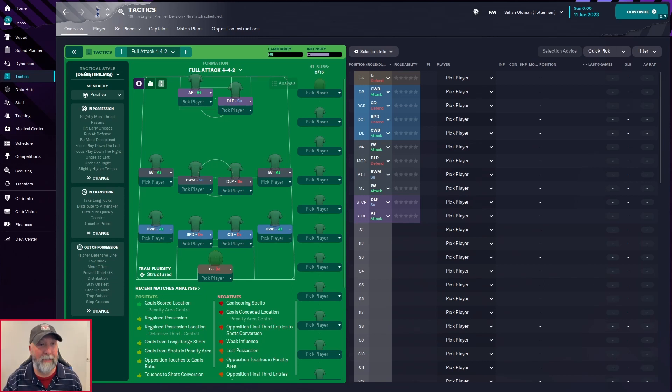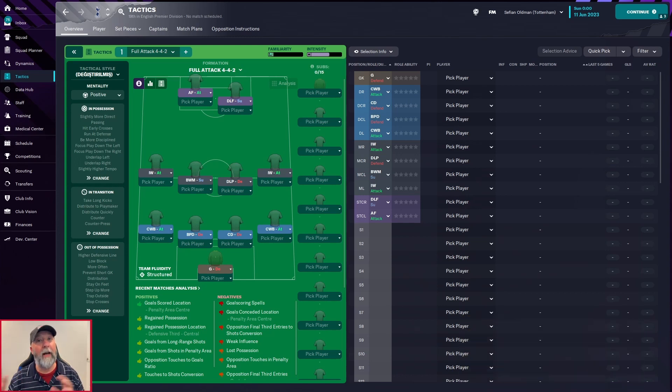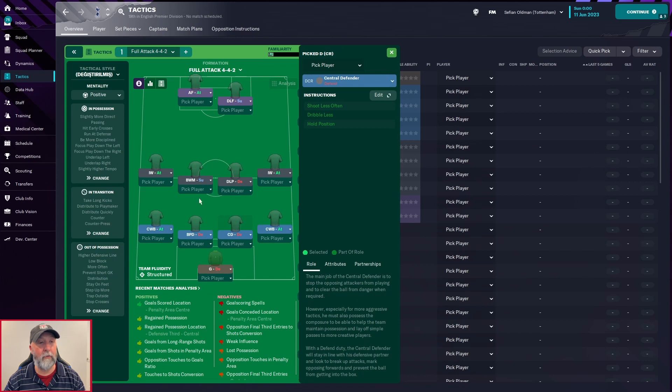We'll see what actually happens with our three teams in just a minute. It's a standard 442 formation with a positive mentality — you have a bunch of attacking players, so this could go really well or really horribly. We start out with a goalkeeper on defend, complete wing backs in attack on both left and right, a ball-playing defender in defend on the left, and a central defender in defend on the right.